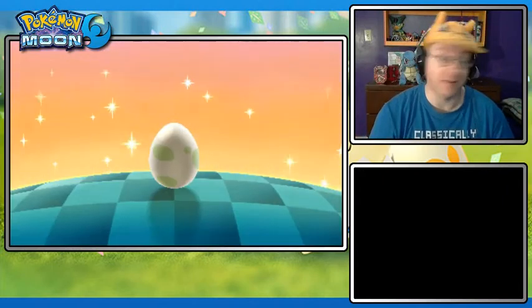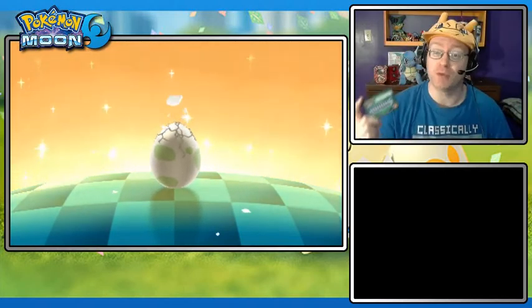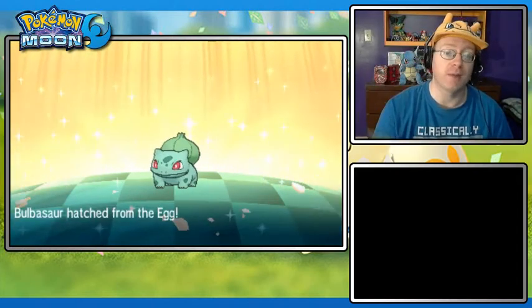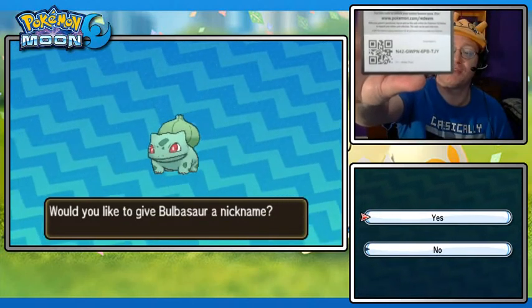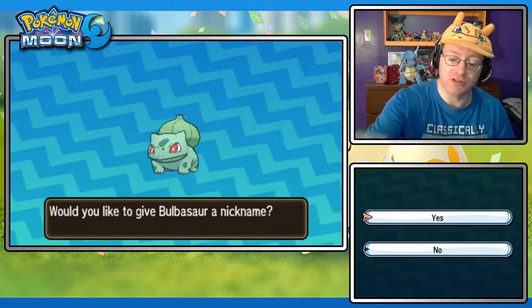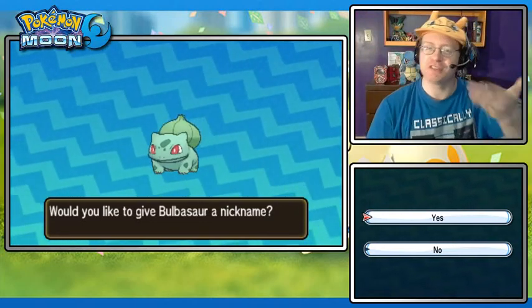It's an Easter miracle - I finally did the code card drawings on time from this week's Pokemon News Update video. I have found the two winners; I only had two people leave a comment, which means I have a third code card up for grabs. For the first person to enter this code for an X and Y Breakpoint Booster Pack into Pokemon TCG Online, it is yours for the taking. If you can't see it on camera, I will put it in the description below. It's sort of an Easter present to you folks out there.